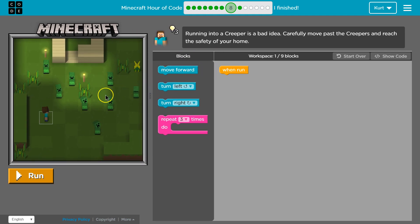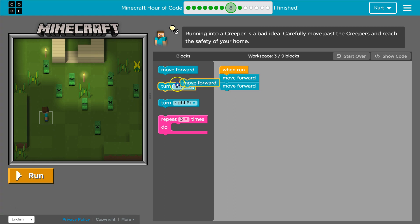I'm going to make it a bit bigger. So I need to get to the house. I'll just start throwing stuff down here — move forward once, twice, three, four times maybe, and then turn right. Let me see what this does.